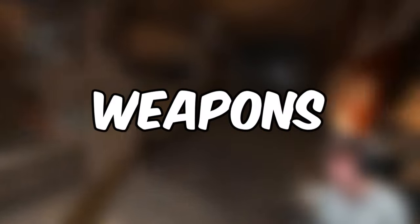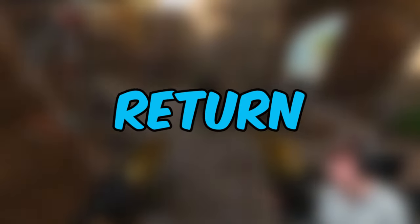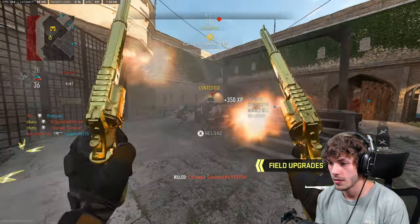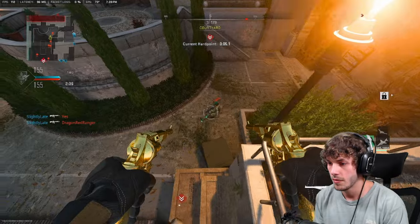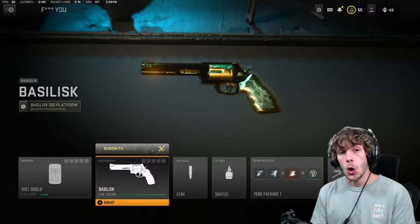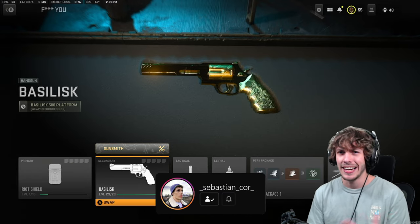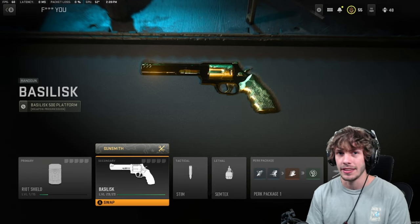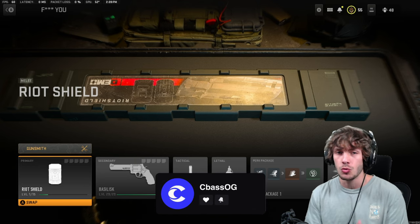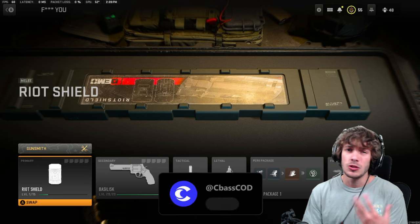One of the most notoriously broken weapons in Call of Duty has made a return in Modern Warfare 2 - the akimbo snake shots. You've got to level these up. This is essentially a pocket shotgun that consistently one-shots. Here's an overview of the setup. In the gameplay we dropped like 93 kills and died six times. I was running the riot shield, which I do recommend - super toxic.